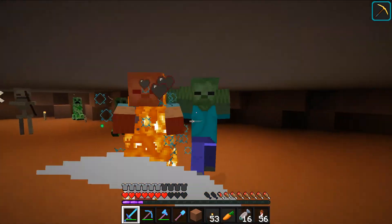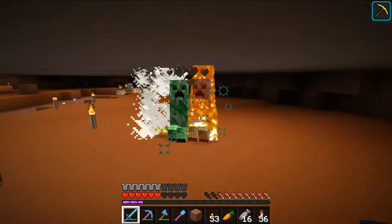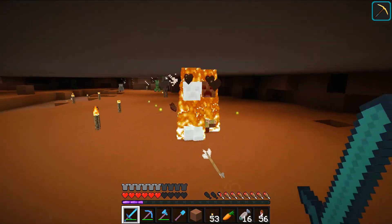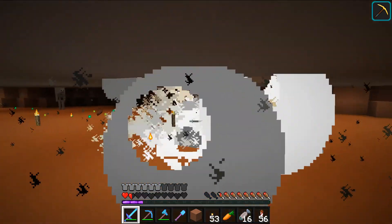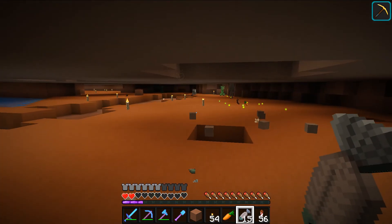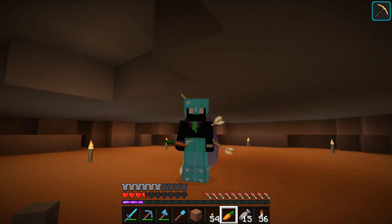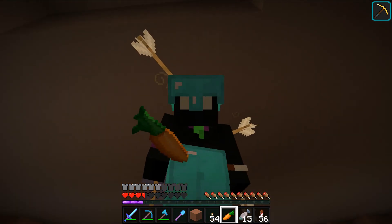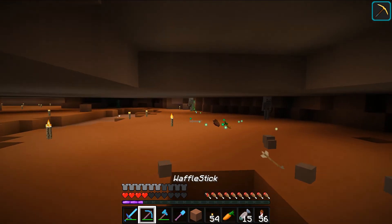It gets so dangerous down here, so fast. I think I'm just gonna try to survive. One heart — pretty much one and a half. Conelia gave me this carrot and I've got to keep it because it is something special — it gives Conelia special powers, and I want special powers like Conelia, so I'm going to be keeping it close.